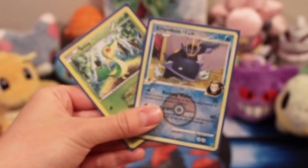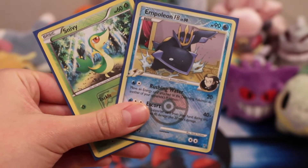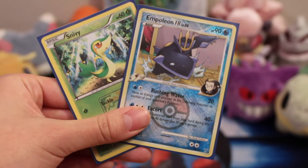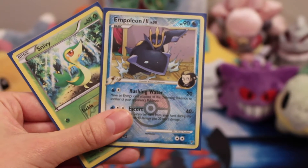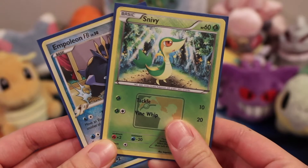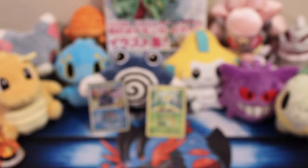Hey guys, and we are back. So we've taken these wonderful promo cards out - we freed them from that nasty looking packaging. It looks like we were right in guessing that these were league promos, so you could originally pick these up if you played in the Pokemon League. We have the Empoleon FB - the Frontier Brains - which originally came out in the Supreme Victor set, and the Snivy which originally came out in the Black and White set. So we've got two Flash Fire packs, two Furious Fist packs, and then a Primal Clash and an XY. I'm going to let Miranda do the honors on opening up the first pack - Furious Fist first.